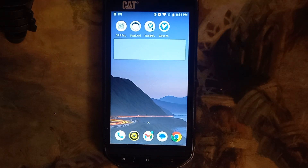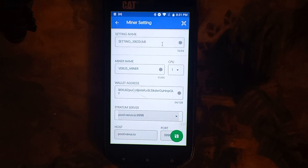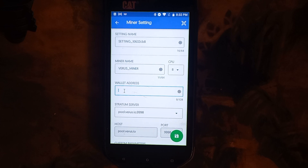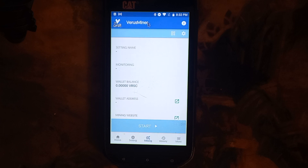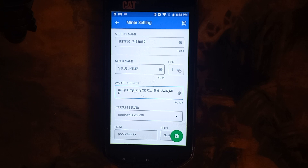Now we're going to go into Varus Miner and go to Mining Settings. You can keep most settings as they are. I suggest if you don't have cooling or a fan, keep your core count down to around six. But if you have direct cooling you can go to eight. Let's go eight cores. Then paste in your wallet address and set the pool to poolvarus.io.